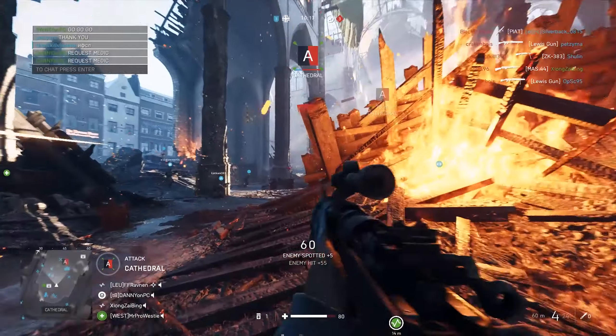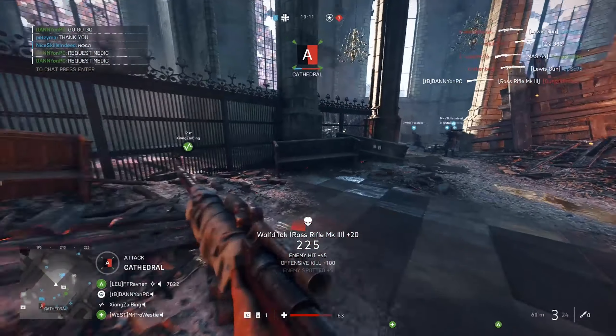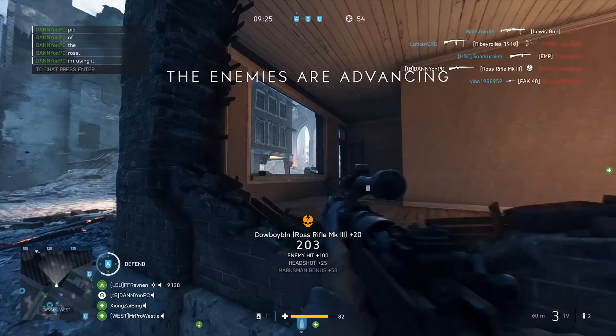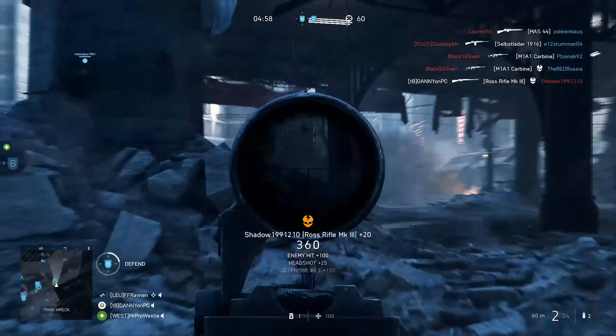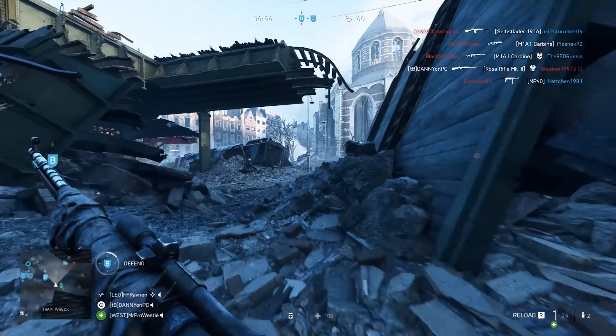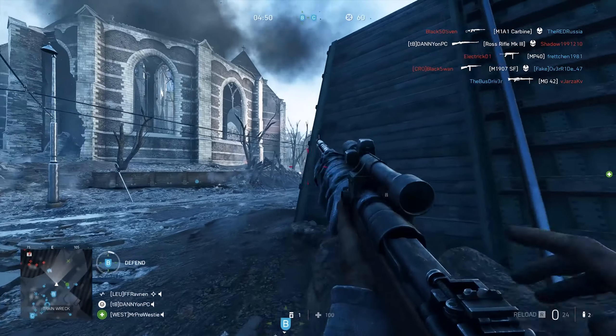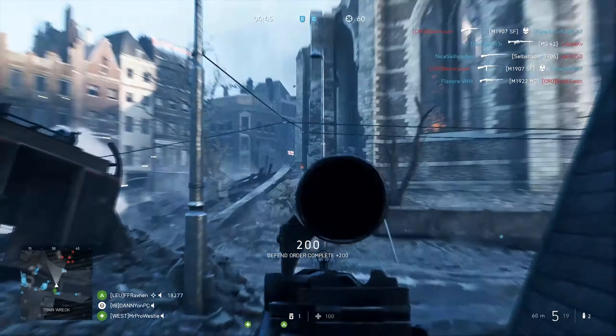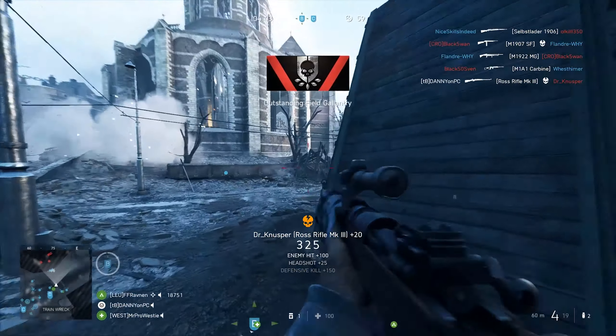The best map in the entire Battlefield franchise according to the poll is Amiens from Battlefield 1, with 39% of the votes. Then we have 3 maps from Battlefield 3: Operation Corridor, Caspian Border, and Current Bazaar. Spots 5 and 6 are Siege of Shanghai and Operation Chokepoint from Battlefield 4.